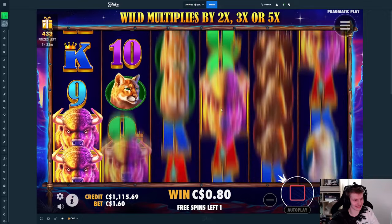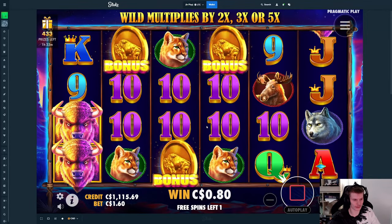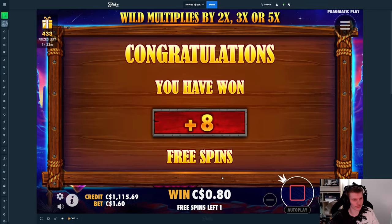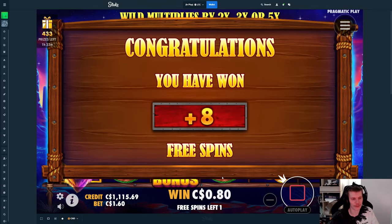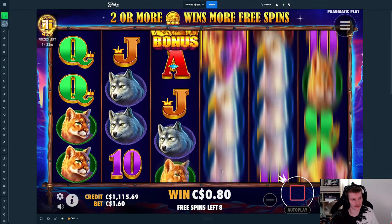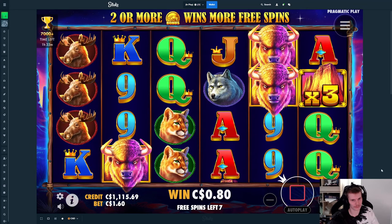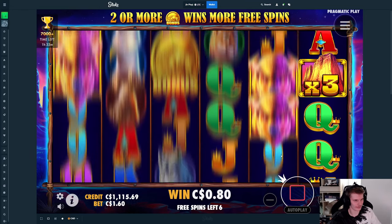So far this is paying 0.5x. There we go — eight spins just like that. And obviously we can get up to six scatters. If we get six, that's a hundred spins. If we get two, that's only five, but that's still really good for a two-scatter bonus. A lot of slots have like three spins, but this — yeah, five. Not bad.